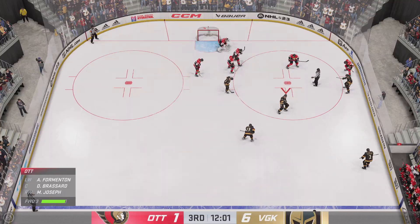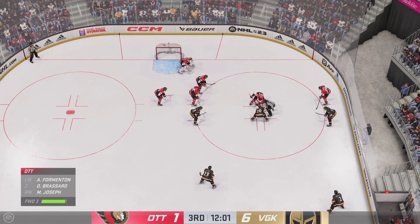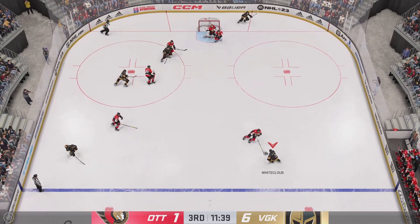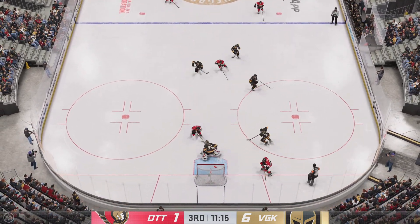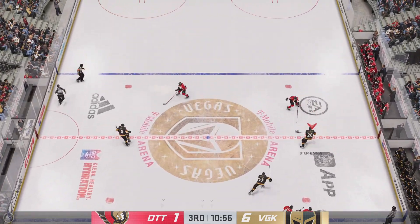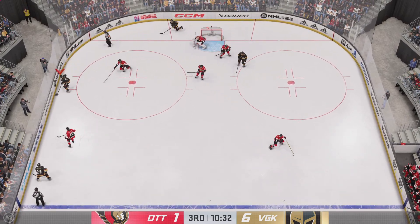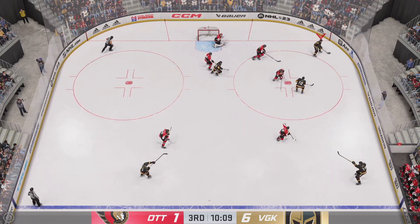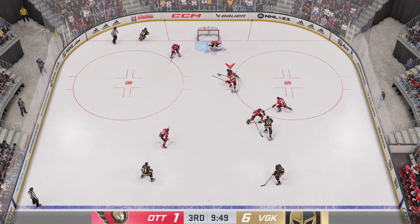Officials are set, players seem ready, we're ready to get this thing back underway. The Senators win the draw. Vegas has possession of it now and that puck leaves the zone. He might have a step here — all alone on the breakaway. Quick pass to Bluger, right up the gut into the offensive end. Beans it across, grabbed along the board by Bluger. With possession along the wall, Bluger's got it deep in the offensive end. Here's a shot — and it banks off a stick. That marks his second of the game.